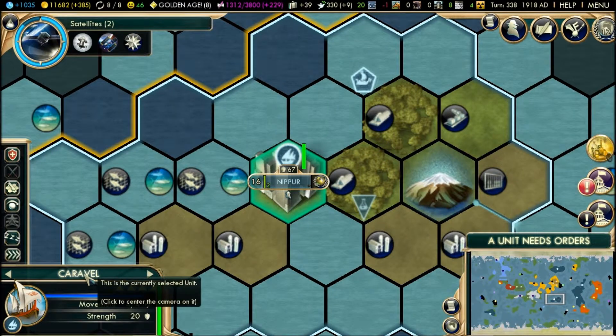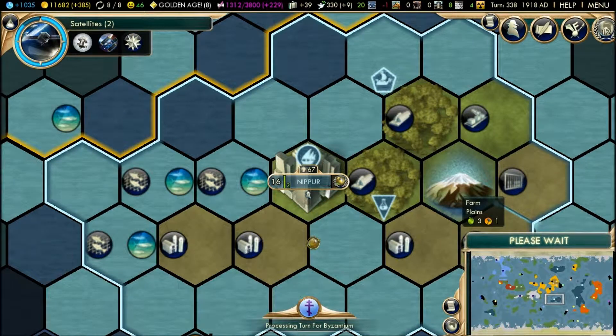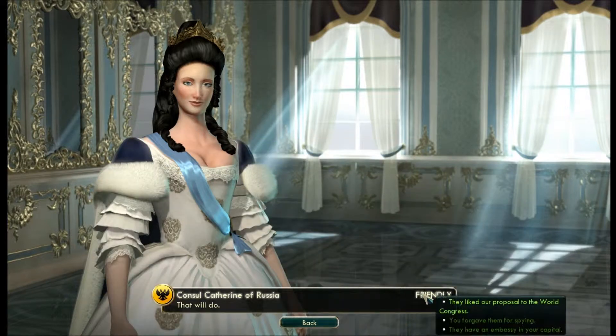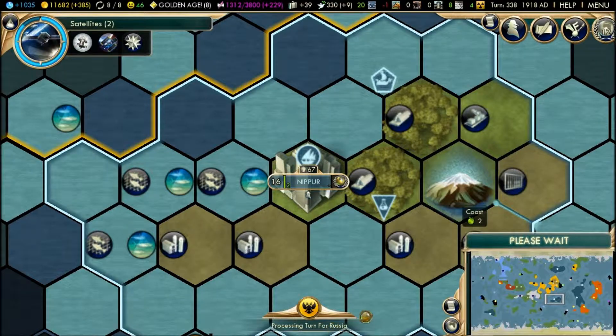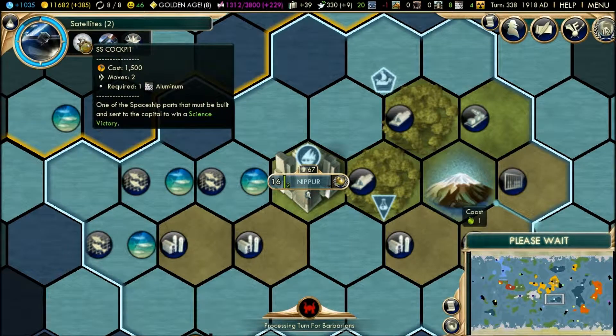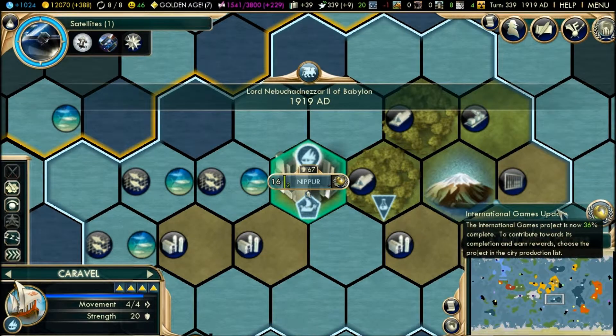Stay in the forest, caravel — heal up next turn. I really want the Hubble Space Telescope now, that's a really huge boost. Open borders — sure, you're an ally. It reveals the entire map — don't mind if I do. International games updates — now 36 complete.